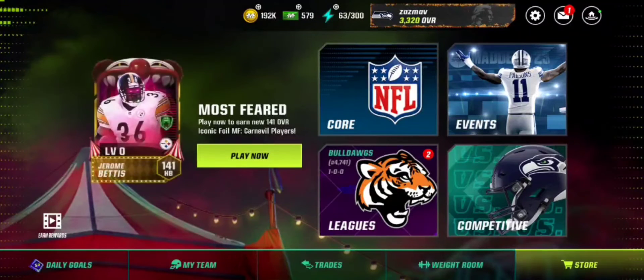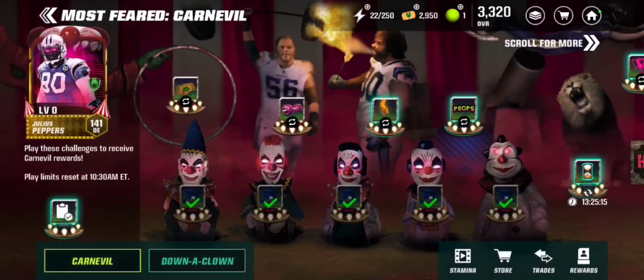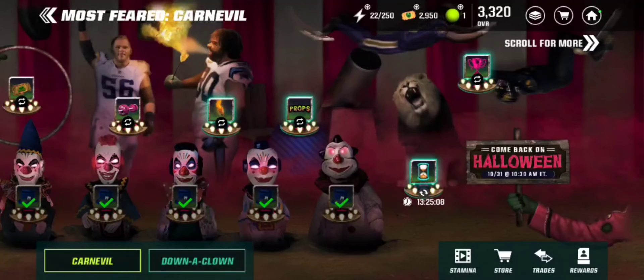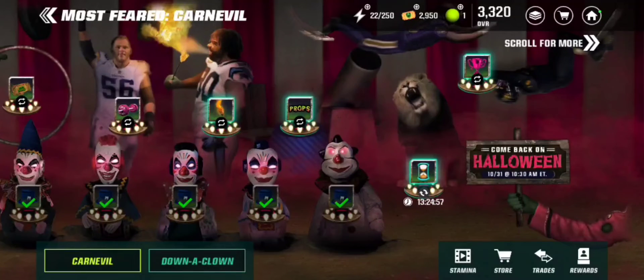Next thing is events — I highly recommend doing the events. But if your team's not very good and you just want some cheap epics, you can do the trophies method. You get 400 trophies every time you do this and it only costs 20 stamina, and you get 250 stamina per day.